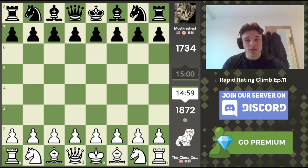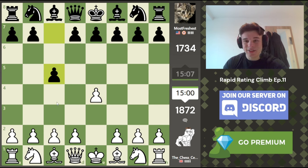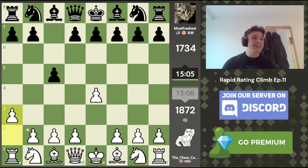It is episode 11 of the Rapid Rating Climb series, and things are getting a whole lot harder, a whole lot quicker, as we approach 1900 ELO. We'll start with E4 in this game, and we get a Sicilian defence. If you know my channel, you know what I'm going to play: A3. Going for the A3 Sicilian, a really gambity line popularised by Gotham Chess.